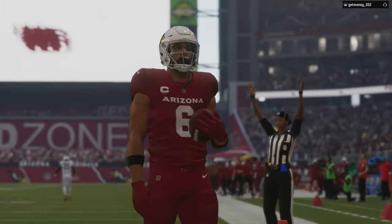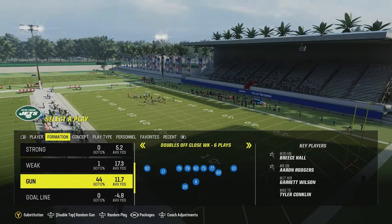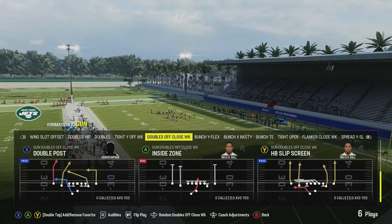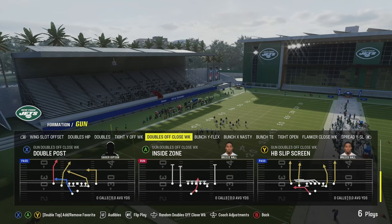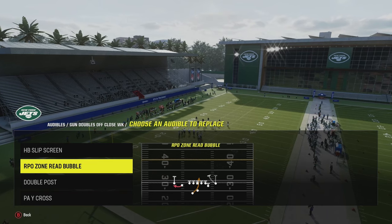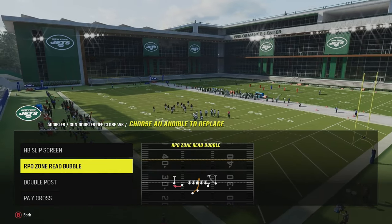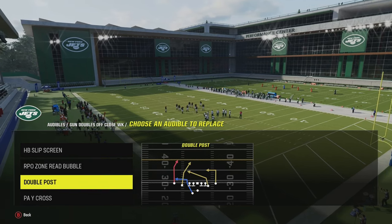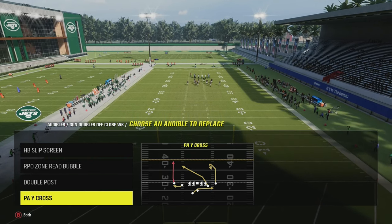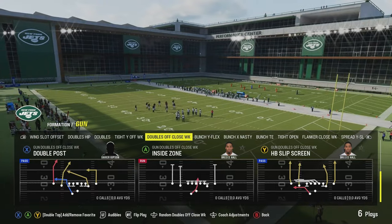In this video we got a nice little money play we're going to scheme around out of gun doubles off close. The money play is going to be the double post. These are going to be my go-to audibles — you know I like to mix in screens. You got to put the best available run play, which is going to be the RPO zone read bubble — I'll show you how to run that. Then we got the money play, and we always have to have a corner streak flat setup, which is going to be Pay Cross for us.